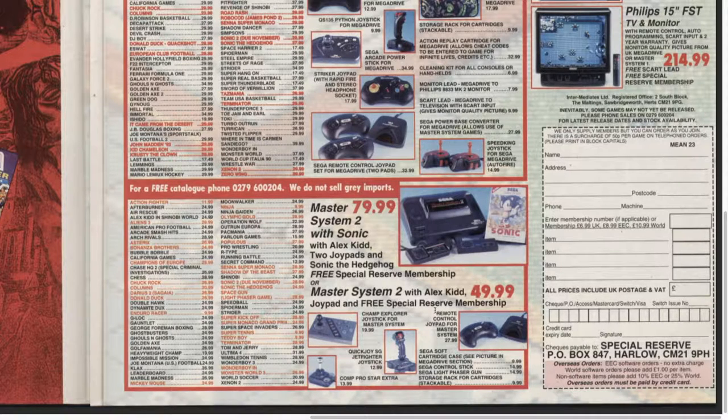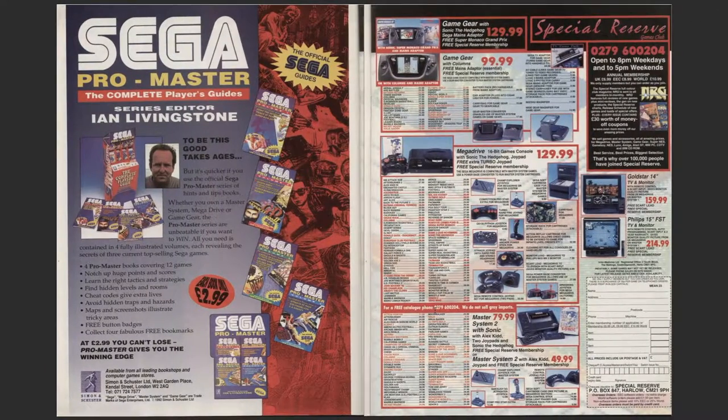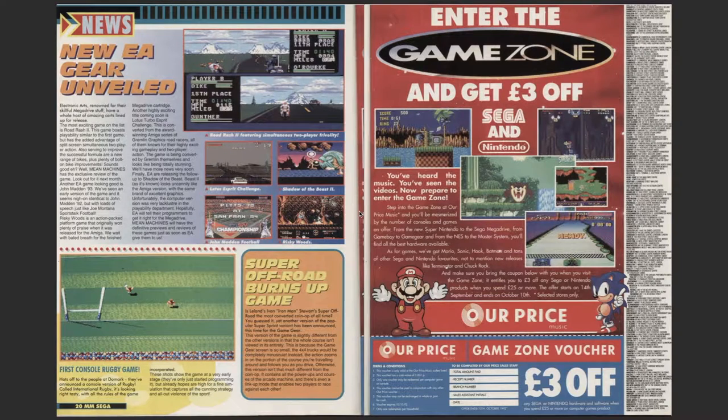Here are all the games: Action Fighter £11.99, After Burner £25 - good game. Loads of good games on the Master System. Enter the Game Zone and get £3 off Sega. It's advertising Nintendo as well - Our Price. Blast from the past - that was a music store that sold CDs and games back in the 90s.